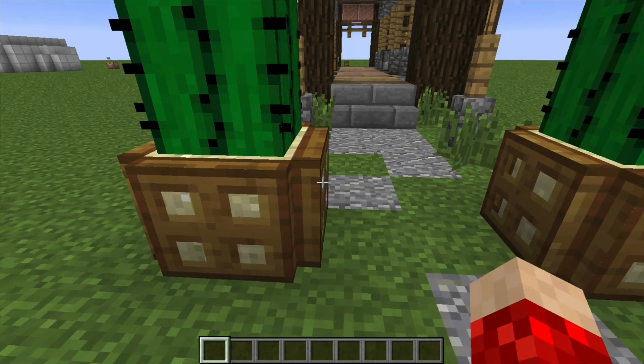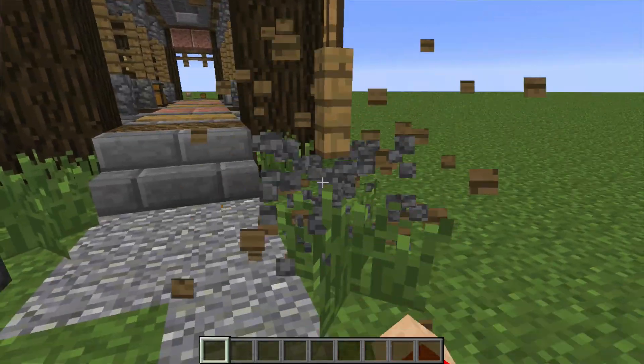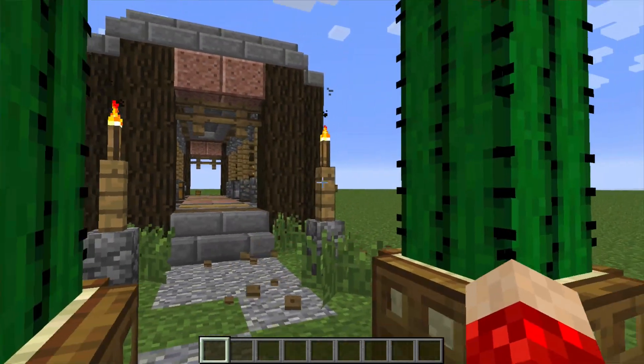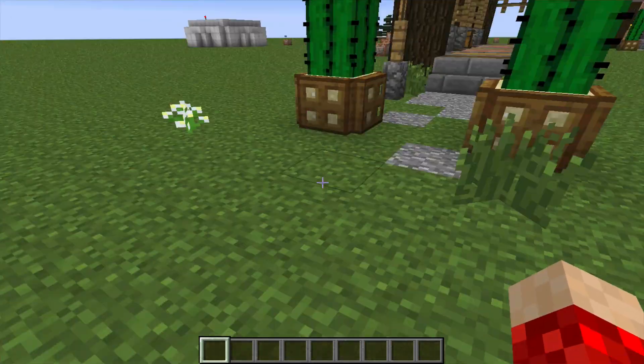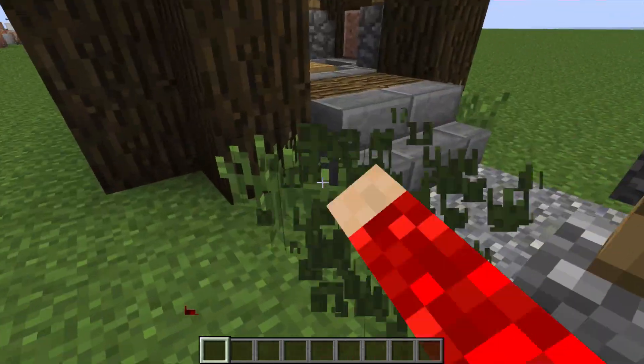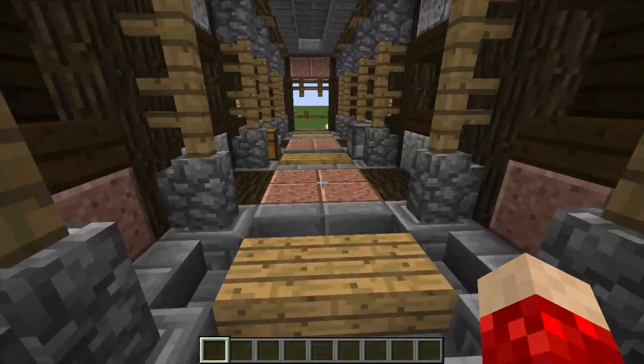Even if I update this trapdoor, it automatically goes back. Even this cactus, the torches — and even if I break the block underneath, the torch floats, which is kind of cool. But if I break this glass, or the flowers, they don't come back — or you can make it so they do come back if you wanted to.